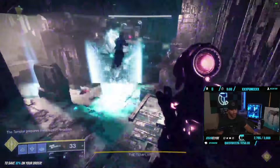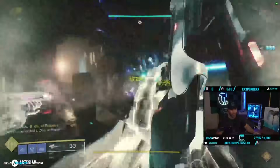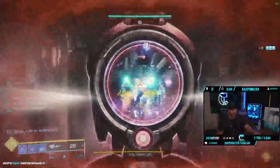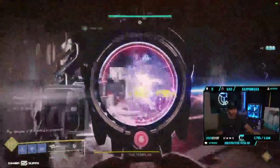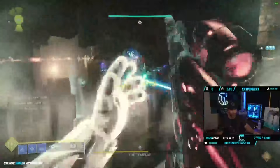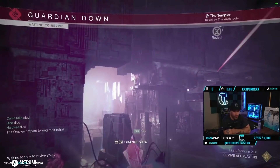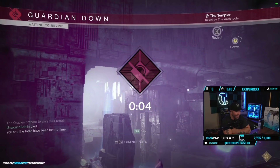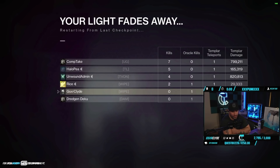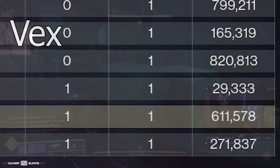Next up we are trying the Vex Mythoclast. For a primary, this thing is pretty nuts — as you see the numbers keep going up, it's absolutely insane. There's a new strat with this Particle Deconstruction mod: you fusion rifle the enemy first, then tether it. People are saying — I think Cheese Forever put out a video about it — it's upwards of an 80% debuff with this mod. We're still trying to find ways to stack more debuffs. So far I'm pairing it with Weapons of Light and Divinity. Vex hit 600,000 right there — 600,000 for a primary ain't bad.